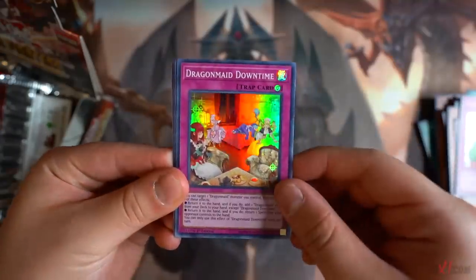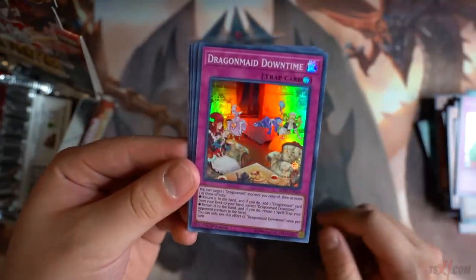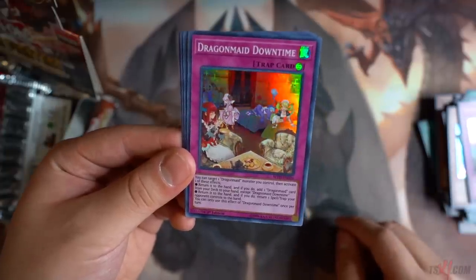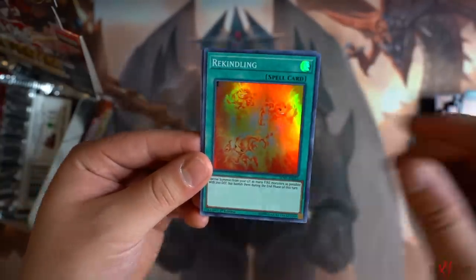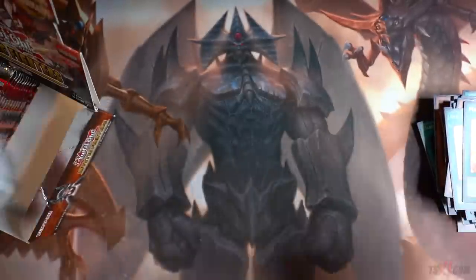Heavy Slump. Dragon Maid Downtime — this card is really awesome. You can return a Dragon Maid to bounce the opponent's trap card, or return a Dragon Maid to search any Dragon Maid card directly from your deck to your hand, which is really awesome. Tempest Dragon Ruler of Storms — Super Rare Reprint, really cool. Rekindling. And Mathmech Equation once again — the Monster Reborn for the deck.